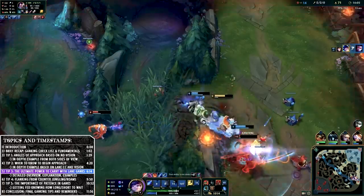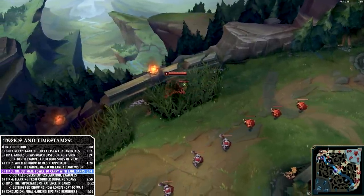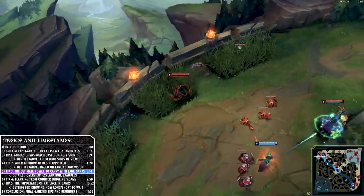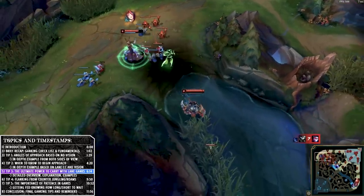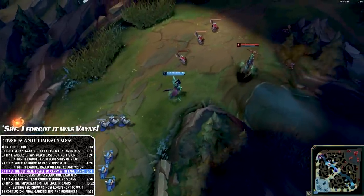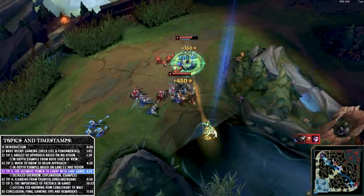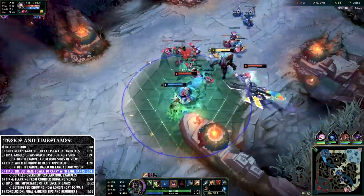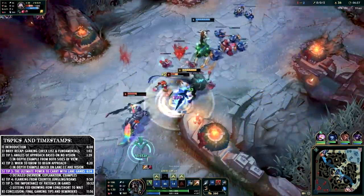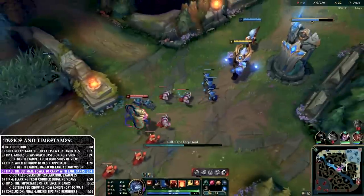When laners have vision they have security of mind — they think they are safe. They are never safe from lane ganks if you have the right kit and execution. There's nothing more tilting as a support than pushing up the side lanes and finding a jungler sitting in the bush. Sometimes you don't need to run straight down the lane — you can use vision or lack thereof and pushing minion waves to sneak into bushes. After doing conventional ganks to burn flashes, come from the lane and there is basically no escape.